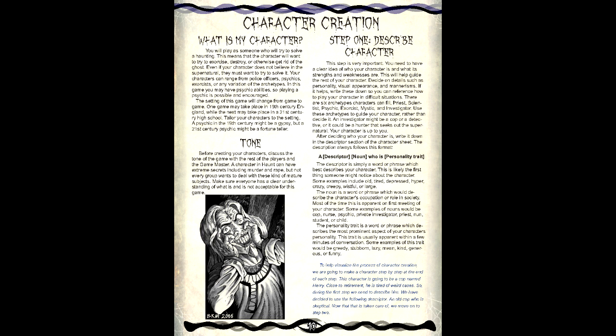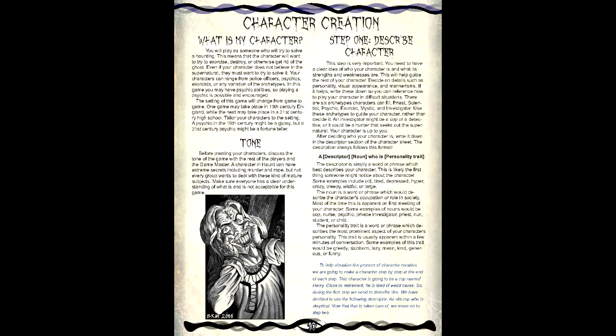After establishing the initial parts, Step 2 is Archetype — the starting point of the character, which carries its own boon as well as the starting attributes. The six available archetypes are Priest, Investigator, Psychic, Scientist, Exorcist, and Mystic. Of these, we'll go with Exorcist, which grants us the Ritual boon, as well as a rank in Faith and Knowledge.